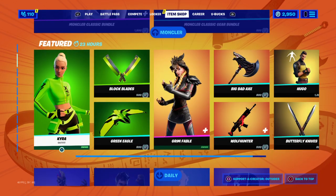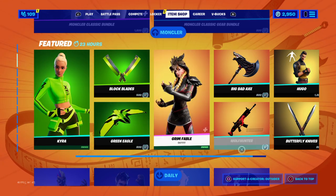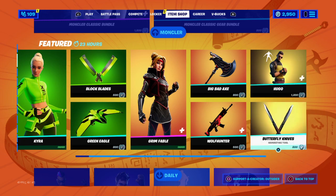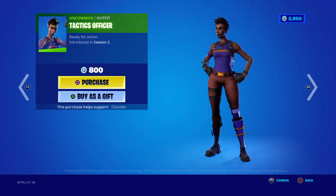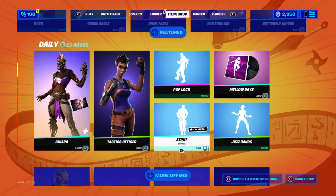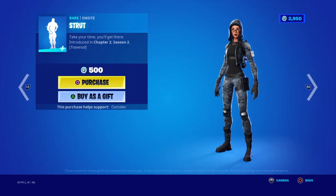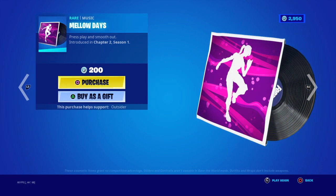So that is 800 V-Bucks and you get the Kyra skin. Grim Fable is back, Hugo is back as well. The Tactics Officer has returned from Season Two. And the Straat is back, which I don't own — I actually don't know — and also the Mellow Days, I don't own that one either.